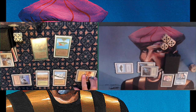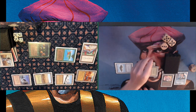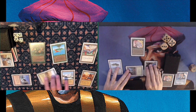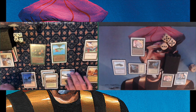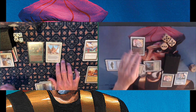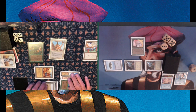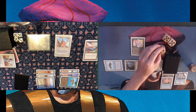Michael taps for White and plays Swords to Plowshares on my Timmy — I go to 15 but lose my precious creature. Tapping four, we see a Jayemdae Tome. At least not an Urza Djinn — it could have been worse. But I'm already on 13 and really need to do something. The Llanowar Elves is not going to cut it, and I'm pretty low on mana. Things get a lot worse with a Serra Angel. I have a Power Sink in hand but I don't even have the mana, and my Llanowar Elf still has Summoning Sickness.